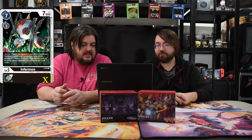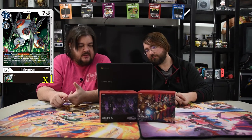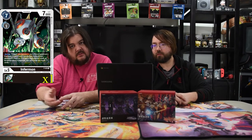Next is Infermon. He's a level five, cost seven, Digivolves for three, with 7000 power. He is also one of the promos you get for playing in tournaments. On play, you trigger Dedigivolve one — so you get to Dedigivolve one of your opponent's Digimon on play, which is kind of nice. That dude goes down a level. Pretty awesome.